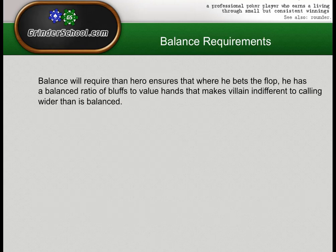Our situation is defined: King-Queen-Six rainbow board, with XX just representing that we have a range rather than any two specific cards. I always try to get students to think in terms of ranges whenever possible instead of exact hole cards. It's not good to know what you'd do with 8-7 in that spot if you don't know what you'd do with all other hands. Think in terms of a range and solve the opening range. So let's talk about balance requirements — what is balance going to demand of us to stay unexploitable post-flop?